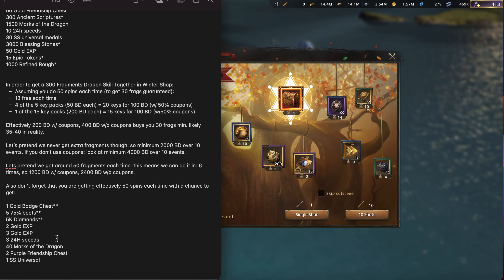Overall takeaway: if you want an immediate gain, the arrow shop is clearly better than trying to rush the Together in Winter wheel — that's just crazy expensive with diminishing returns. If you are willing to spend that kind of money immediately, do this shop. But if you're patient and use your coupons well, the Together in Winter shop is a more efficient usage of your black diamonds and you'll get more stuff in the long run. In theory you could get one of these dragon skills for just 1,200 black diamonds — which is a very, very good deal if you're being smart and effective about it.